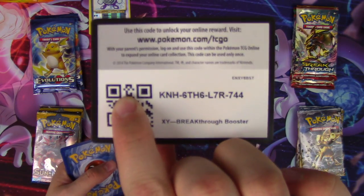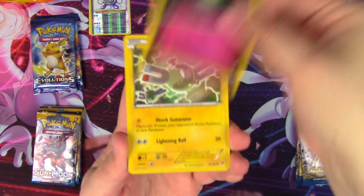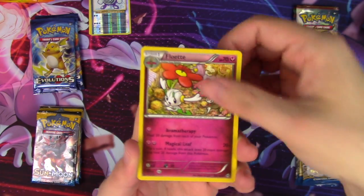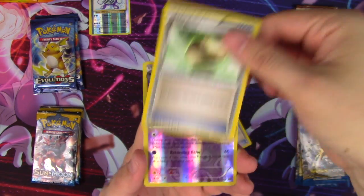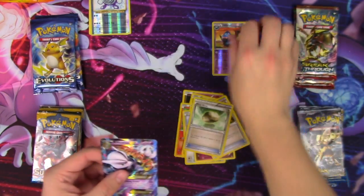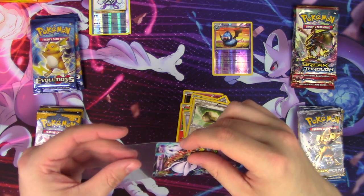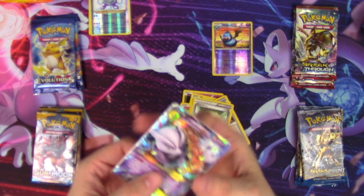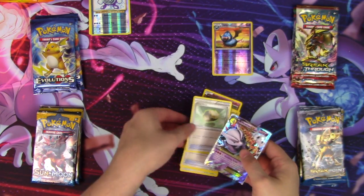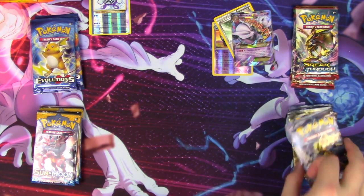Breakthrough code. Really want Breakthrough to kind of win this time because it didn't last time and it's got the Mewtwo's. We have our first real hit — it's a Mega Mewtwo X! What a freaking beauty. And we got a Float Stone. Yay, Float Stone.